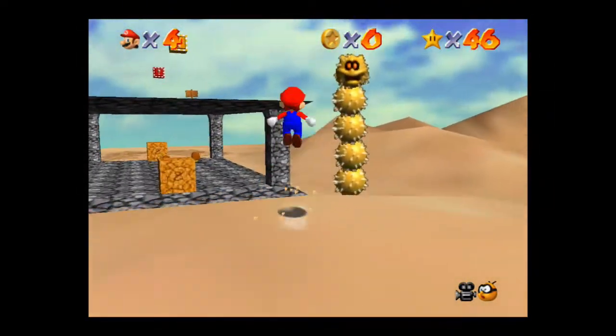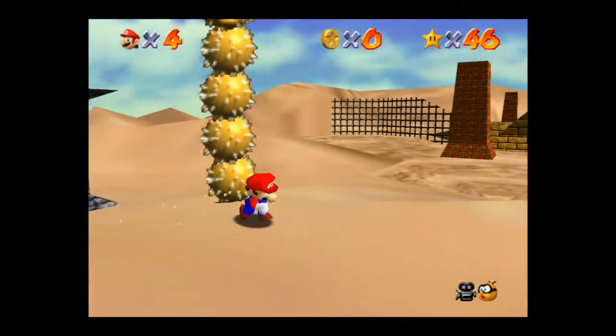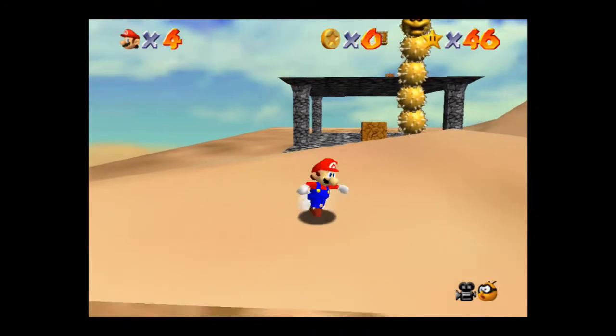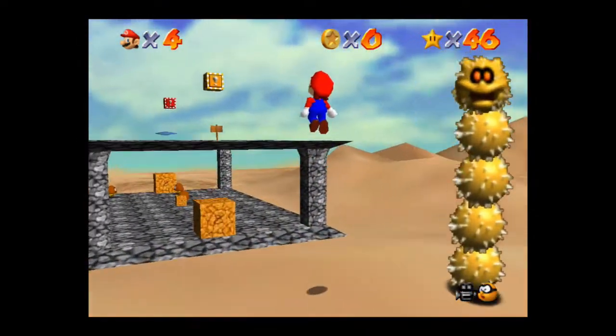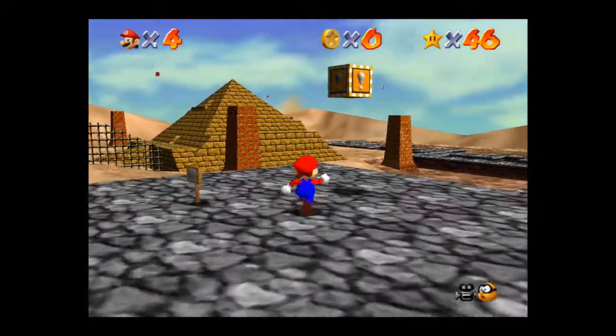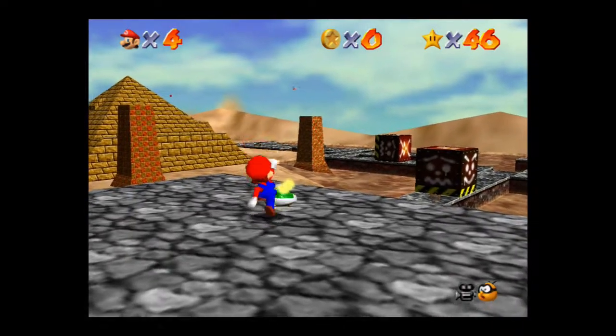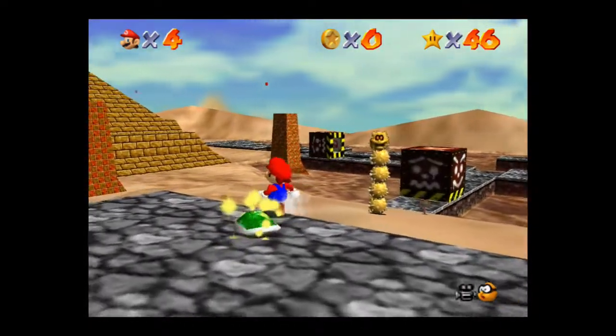Yeah, so the 100 coins — that one might not be too bad. I'm not sure if that one's going to be bad or not. I don't know if there's any blue coins in this level. Maybe in the Pyramid? We found the turtle shell last episode.